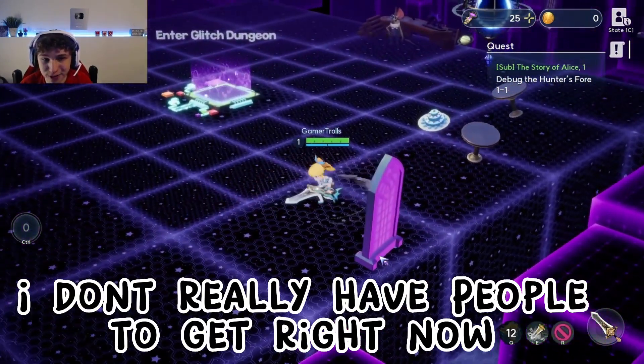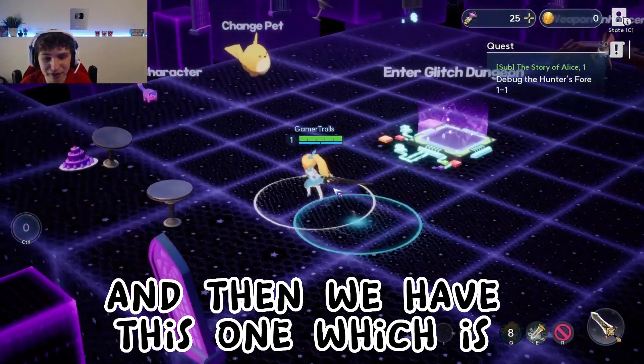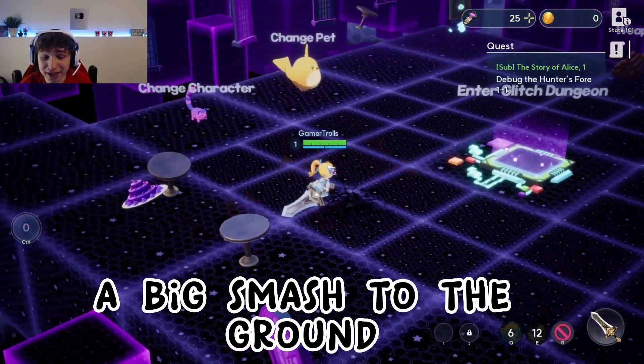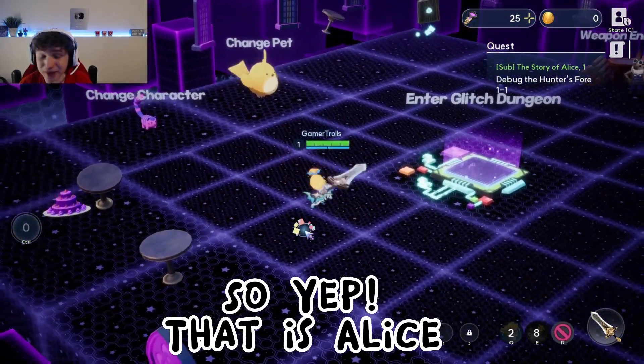We have the Whirlpool ability that just spins around, then we have the big Clock Smite smash to the ground, and then we just have the normal attack. I don't really have enemies to kill right now, but yep — that is Alice.